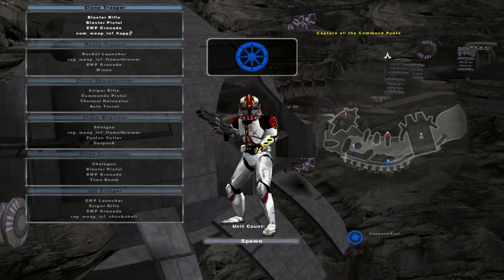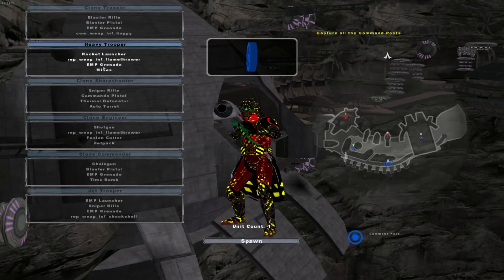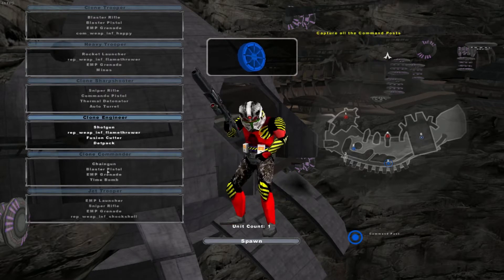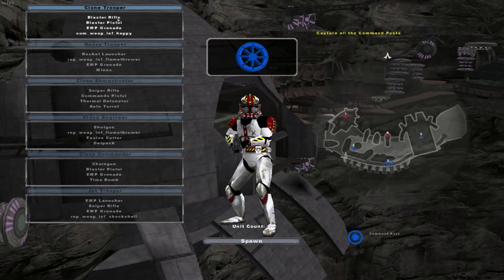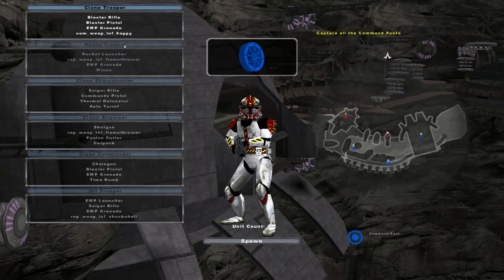And then for the clones or the Republic, we have the clone trooper with the same type of aesthetic. The heavy trooper, the clone shark trooper, the clone engineer, the clone commander, and the jet trooper. So all of them look alike just in different ways and they all look amazing.